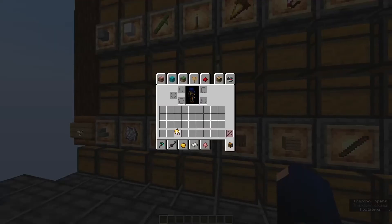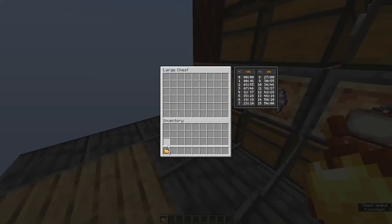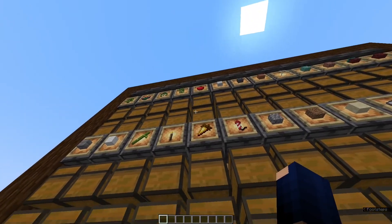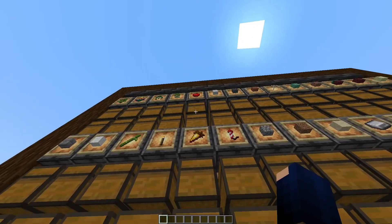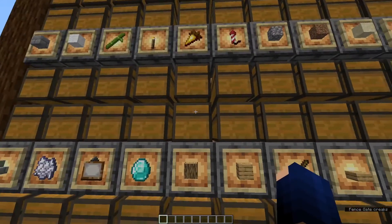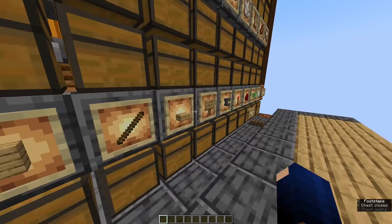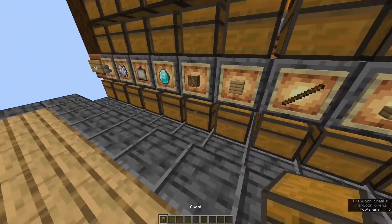The last mistake I want to show is double assignment. I'll sort some golden apples, and I deliberately assigned them to both the vegetables-and-fruit section and the food section — a double assignment. Let's see how the system reacts.